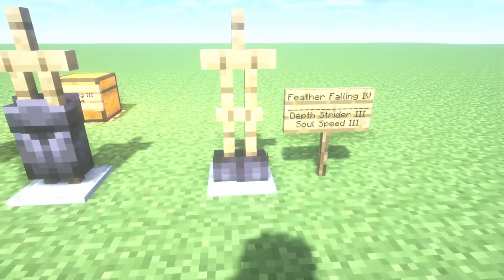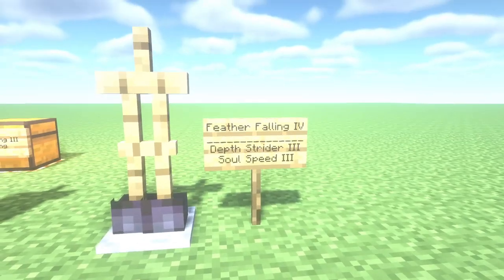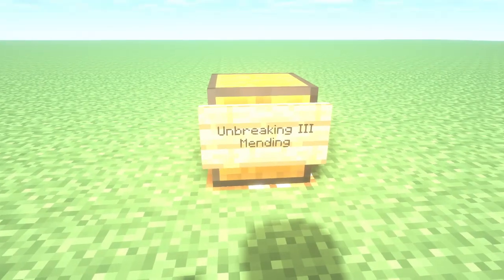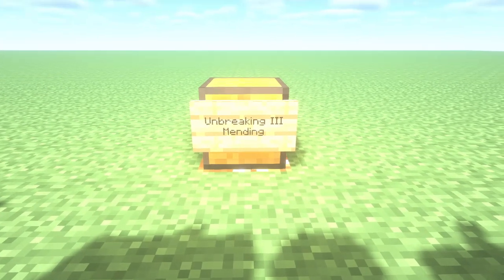For your boots, I really like Feather Falling 4 — this is a very good enchantment. For your elytra and shield, take Unbreaking 3 and Mending. Unbreaking 3 and Mending are the most important enchantments in Minecraft 1.20.